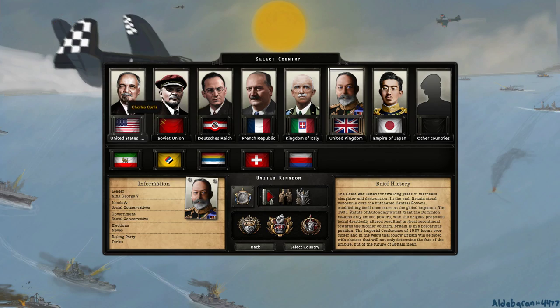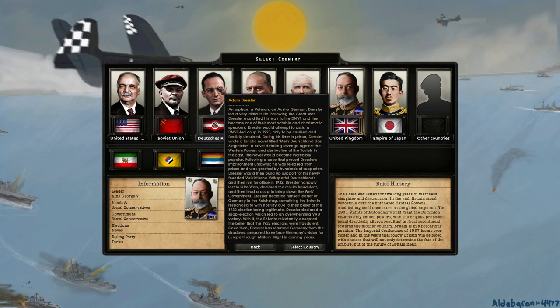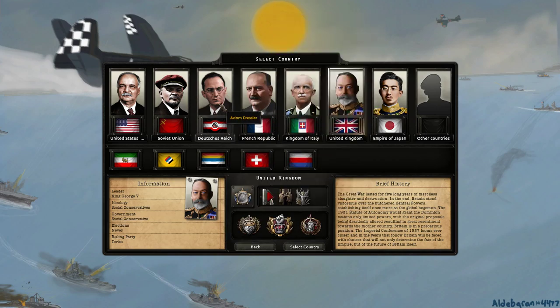For example, Charles Curtis is president of the United States because he's a likely president in the Kaiserreich world. Vladimir Lenin leads the Soviet Union, and their symbol is different because the Soviet revolution didn't fully succeed in 1917 in that timeline. The Deutsches Reich is led by pseudo-fascist Adam Dressler, named after Adam Draxler, the founder of the Nationalist Socialist German Workers' Party — the Nazi Party. You've also got the French Republic, the Kingdom of Italy under Victor Emmanuel, the United Kingdom under George V, and Hirohito's Empire of Japan.